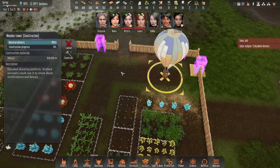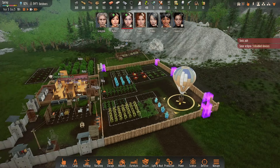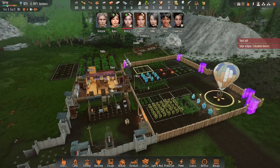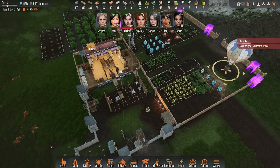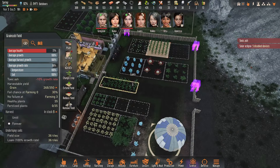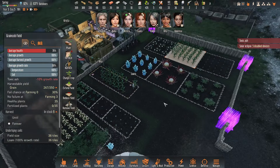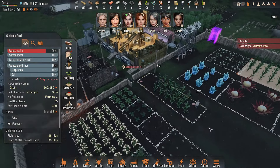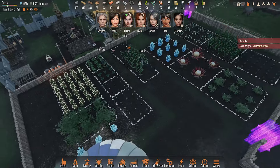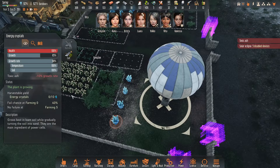Well, we've almost finished our base here — we've just got the defensive towers to manufacture. I would love for this toxic ash to go away so we could send somebody out to get stuff. Harvestable — heck yeah! They're harvesting the grain. Fantastic news. Good job Lara and Rita — solid farmers across the board.